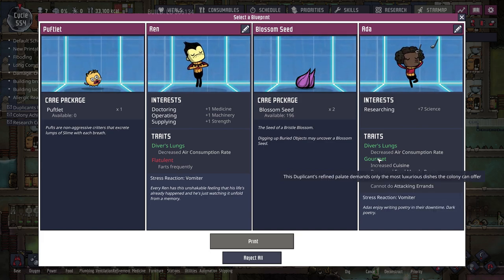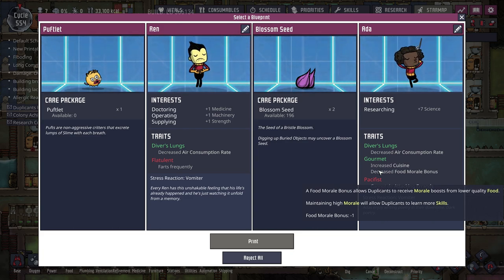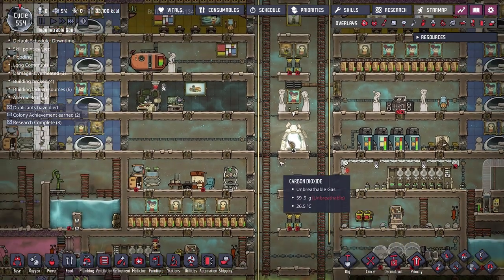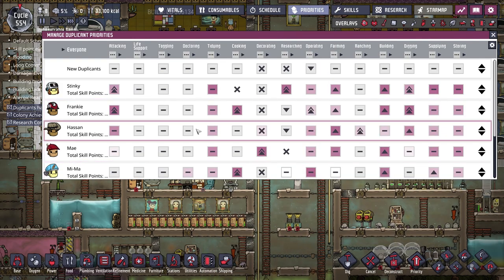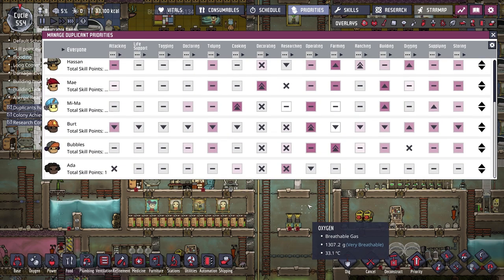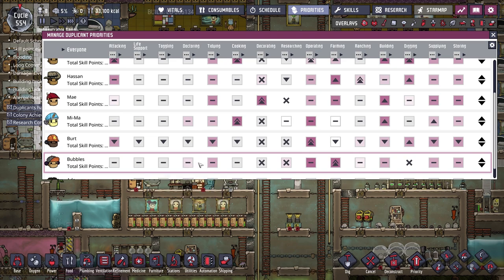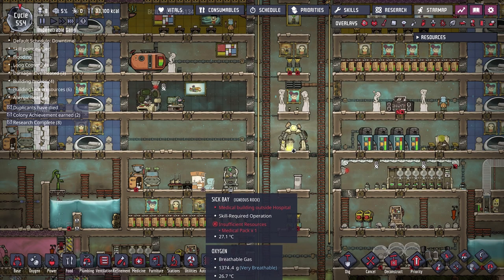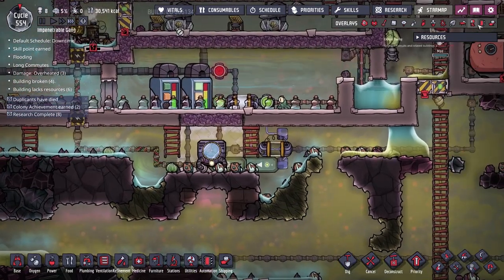Ada also has the gourmet trait with +3 cuisine, making her faster at cooking, and a decreased food morale bonus. I'll print her out and get her to work. In the priorities menu I'll bump her up for research - that could free up Stinky for other tasks - and also put her on high priority for food so Meemaw can focus on building and digging instead.